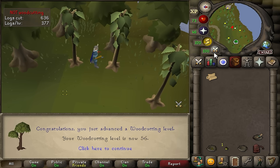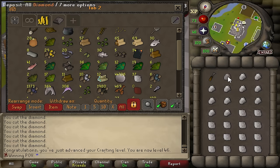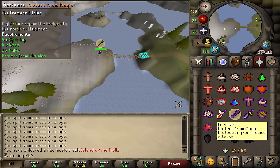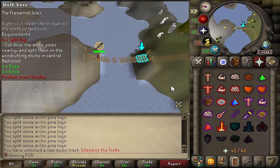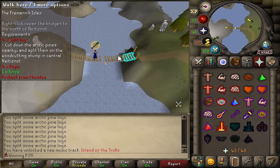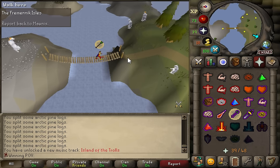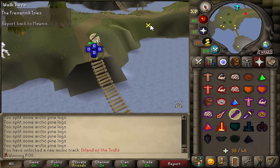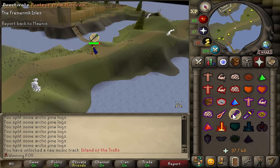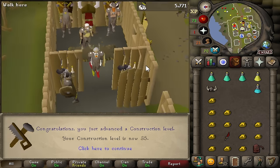Time to do Fremennik Isles, so that is 56 woodcutting. Fremennik Isles also has a crafting requirement, so that's 46 out of the way, and it's got an agility requirement, so that is 40 agility. It is such a good thing that I turned on Protect Range, because I just now remembered that you can get stacked out by this troll while repairing the bridge. That thing probably just hit me like 13 times, and if I wasn't actually praying ranged I'd be screwed. And that is the Fremennik Isles for the Helm of Neitiznot, which is such a solid upgrade.